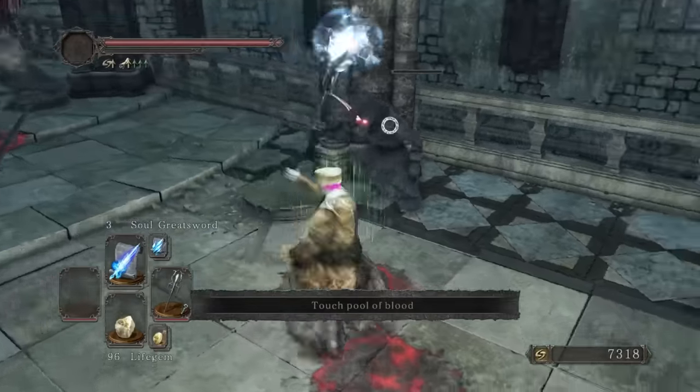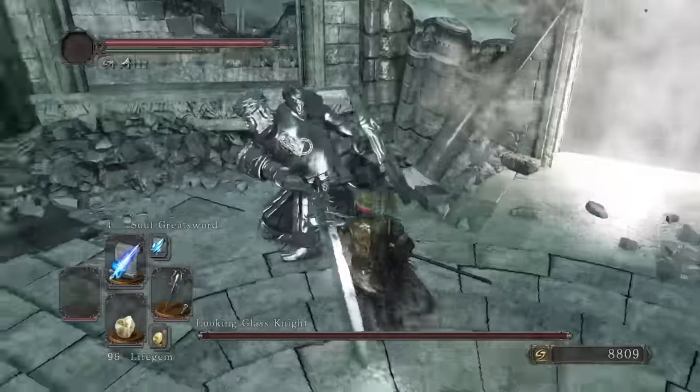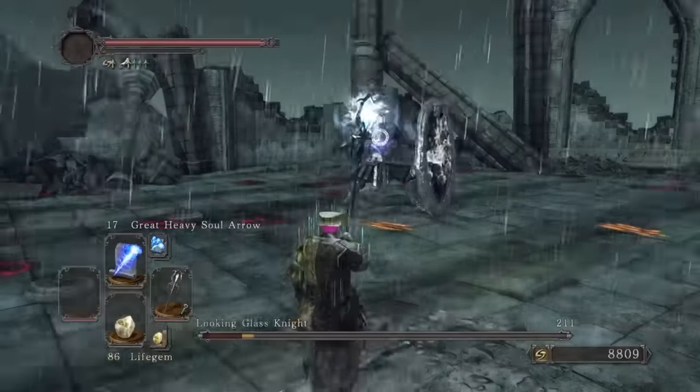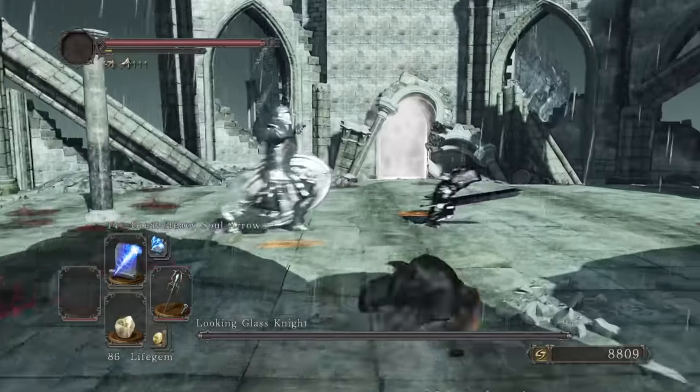With our large rod in hand, we can now force our way into the King's Passage. We test Soul Greatsword on the enemies before the fog gate and it seems pretty cool. Looking Glass Knight is our next boss — love the setting for this one. Check this out, its shield reflects spells. Soul Greatsword did awesome damage, and in conjunction with our spells we're able to defeat the summon, and we give this boss a glass kicking.